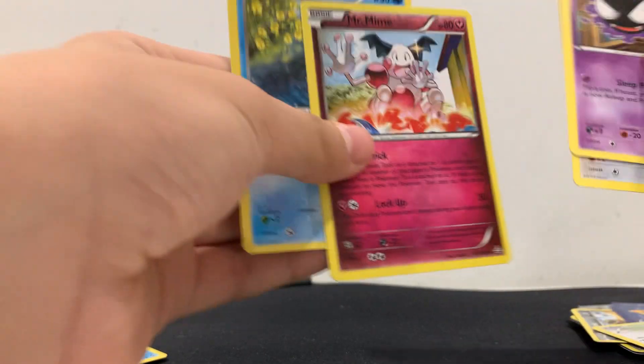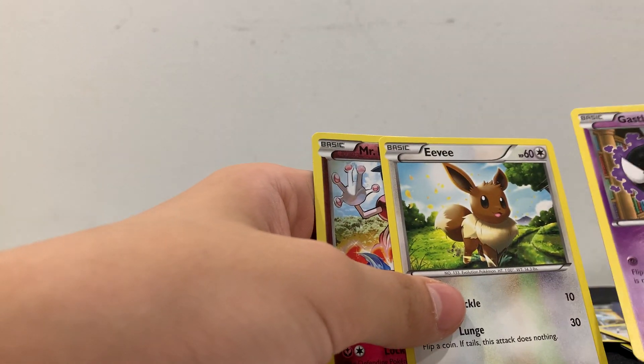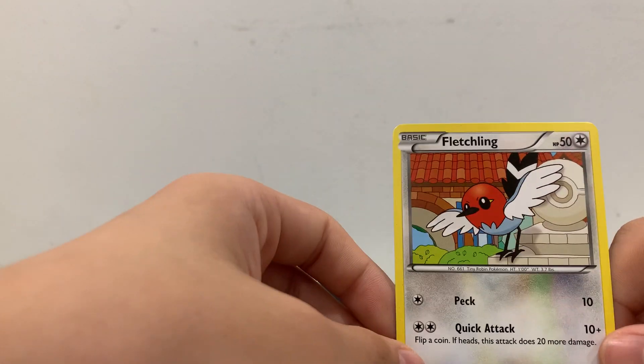Okay, so we got a Phobias, and Mr. Mime — Mr. Mime's sick. Eevee and a Gastly. I think this was my first Gastly that I pulled. Fletchling.